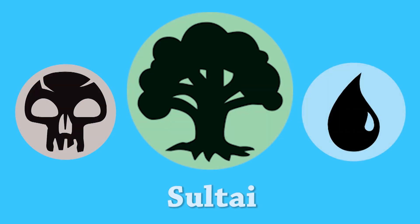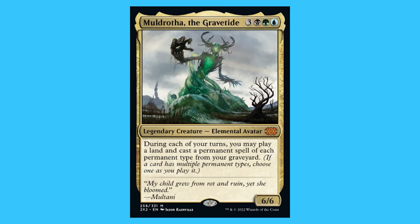The third wedge I will be talking about is black, green, blue — also known as Sultai. When it comes to Sultai, green is the primary colour with black and blue being the secondary colours. Here are three commanders that are in Sultai, with one probably being the best graveyard recursion commander in the game. Medjolta the Gravetide: for three black, green, and blue you get a legendary creature Elemental Avatar that is a mythic. During each of your turns you may play a land and cast a permanent spell for each permanent type from your graveyard. And she's a 6/6.